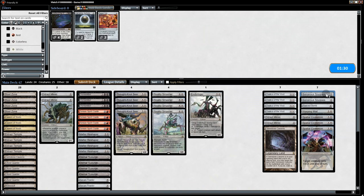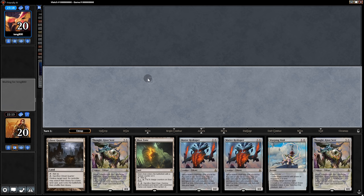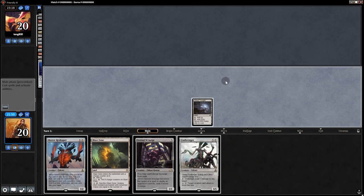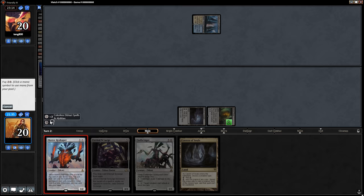Going into game two. I'm bringing the Spyglasses for activated abilities and all the stuff for creature removal, dumping this. Opening hand is decent but we have Powder and Scourge, so we shall Powder. Spyglass is an option, but where do we go from there — no creatures. We Powder again, and again. At least we have a Temple. Bottoming Whale and a land. Let's see if our opponent has a better hand. Blue. We shall play a Matter Reshaper and see what this blue does.